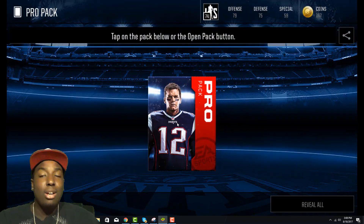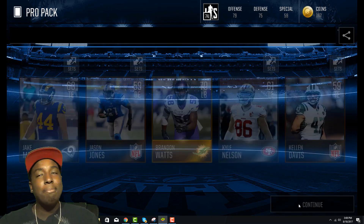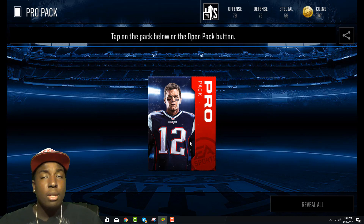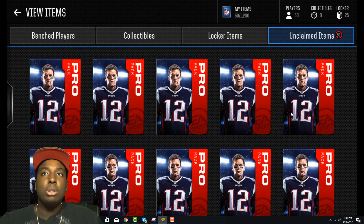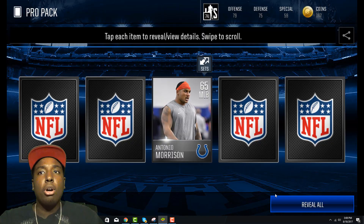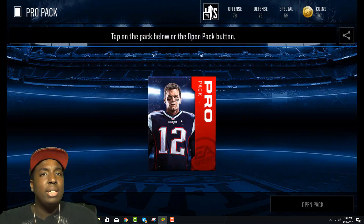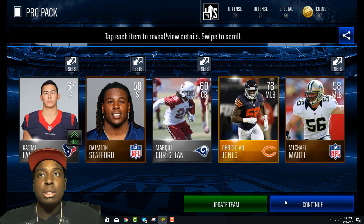Yesterday I beefed up my team because I had a million coins. I opened around 700k worth of pro packs off camera — I got a bit addicted, pro packs are very fun to open and you can make a whole bunch of profit. I was pulling elites left and right and using most of them to train other players. I now have an 83 overall offense and a 76 overall defense.